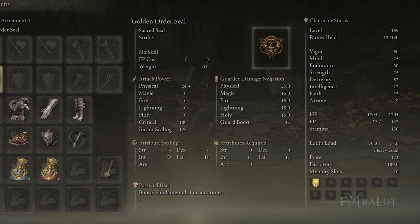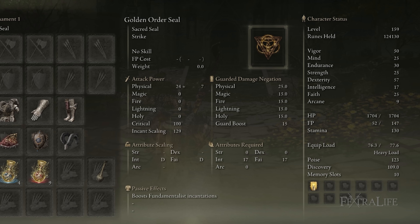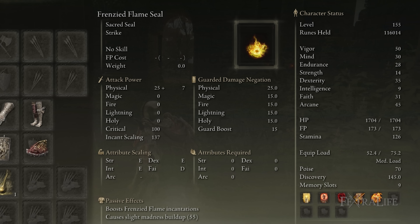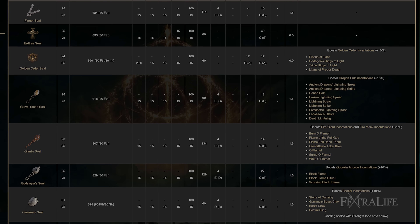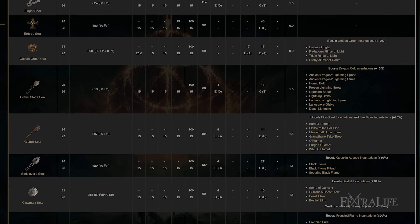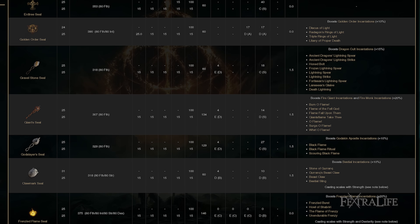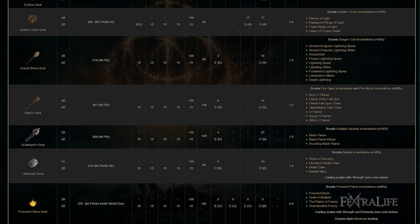I'm only using the Erdtree Seal here because it weighs nothing. It has a 17 intelligence requirement and I started the game as an Astrologer so I had 16 intelligence already and just put one point in. You don't want intelligence for this build, so using something like the Frenzied Flame Seal would be better — it still weighs zero and is harder to get, but any seal is fine. You don't even need to upgrade it since you're only going to use two spells — just get the lightest one you can.